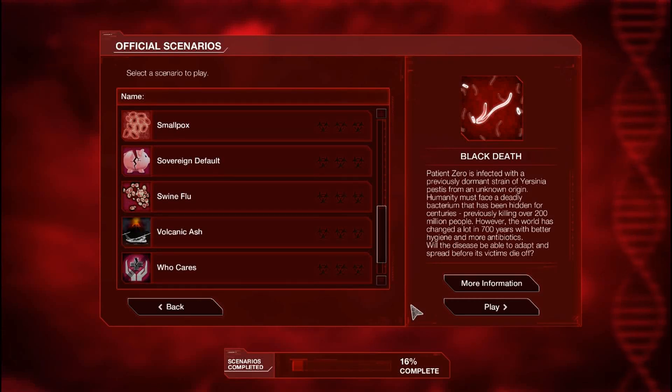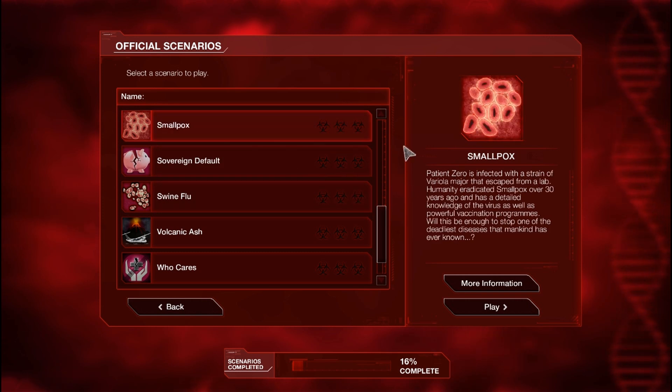Hello once again ladies and gentlemen and welcome back to NRK Plays Plague Inc. Today I'm going to be doing the scenario Smallpox, which states Patient Zero is infected with a strain of Variola Major that has escaped from a lab. Humanity eradicated Smallpox over 30 years ago and has detailed knowledge of the virus as well as powerful vaccination programs. Will this be enough to stop one of the deadliest diseases that mankind has ever known?